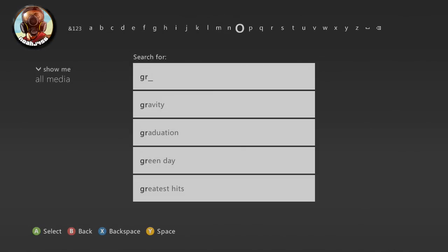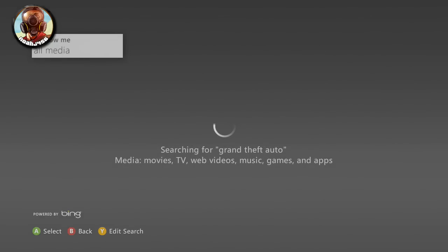Basically what you want to do is from the homepage, you want to go to the left once and then start typing in Grand Theft Auto into the Bing search results. As you can see, after you type in Grand, it should pop up. Just go ahead and scroll down and click on Grand Theft Auto.